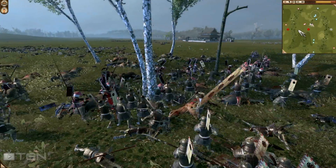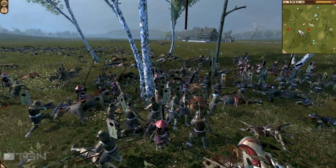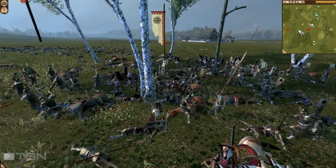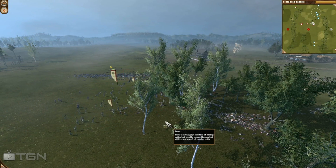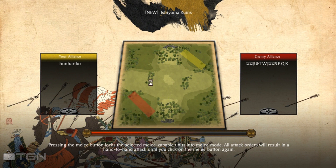That is the one weakness of naginata samurai — they're extremely vulnerable to matchlocks, as they are very slow and armor does very little to stop matchlock fire. Excellent battle to Hun Haribo, overcoming his opponent who had some advantages at points in that battle. He did a really good job using his troops well. I've got one more replay that Hun Haribo sent in — let's watch it.